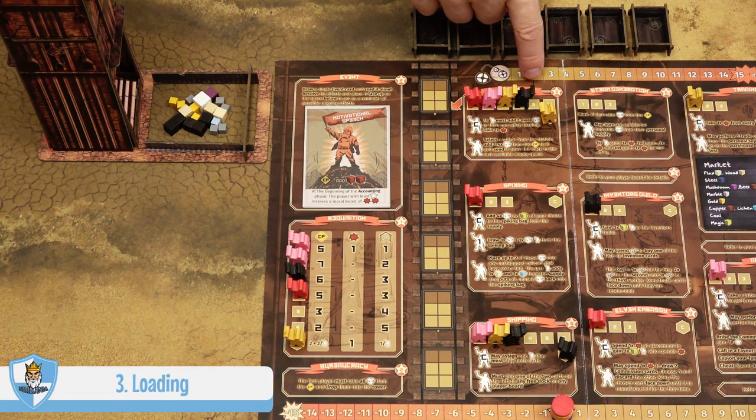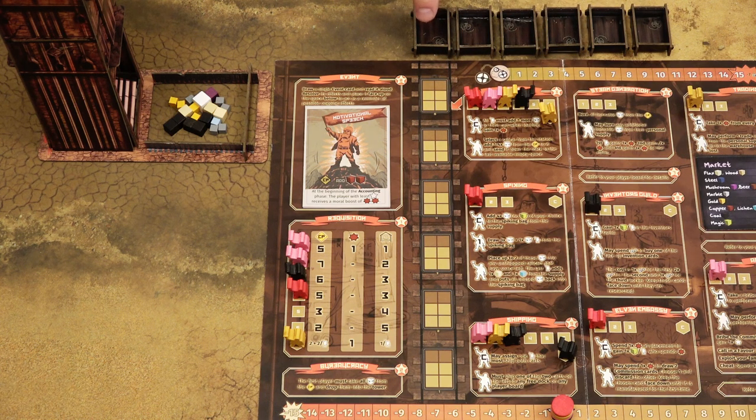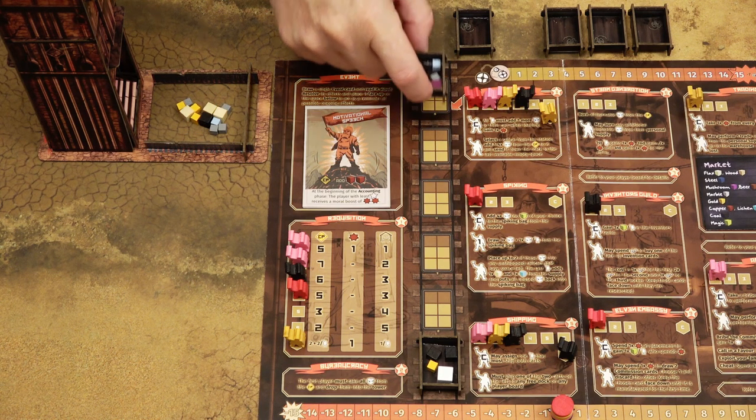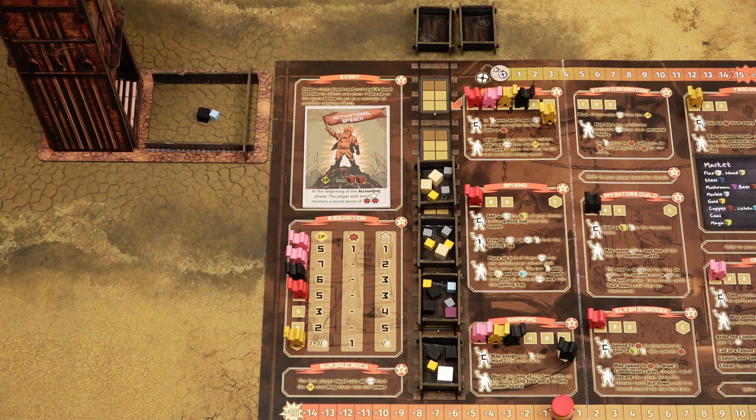The third phase of each round is called loading. Each worker, starting from the first and continuing to the last, will choose one of the available railcars and load it with one to four resource cubes from the common pool. A commissioner here would load it with two to five resource cubes and gain one rosette token. The railcar is then placed to the first available space in the loading area, starting with space number one at the bottom up to space six at the top. The maximum capacity is six resource cubes, and if the common pool runs out, you cannot load any more railcars.